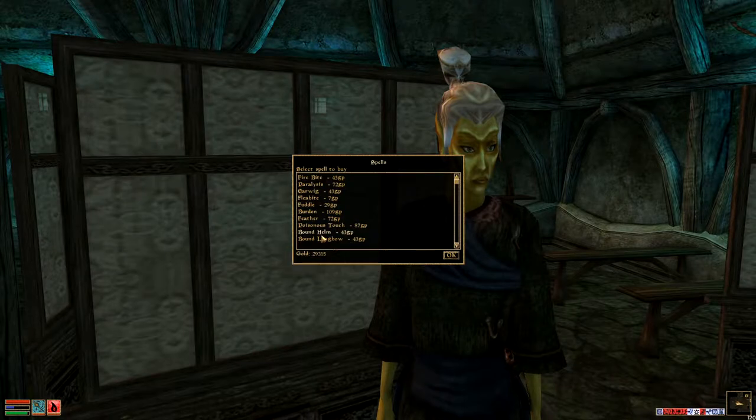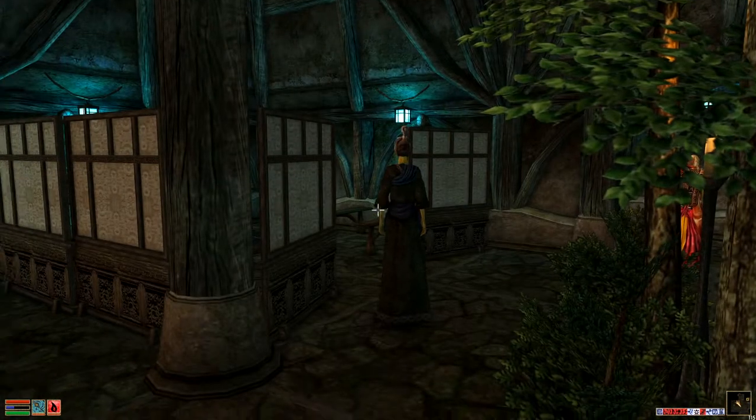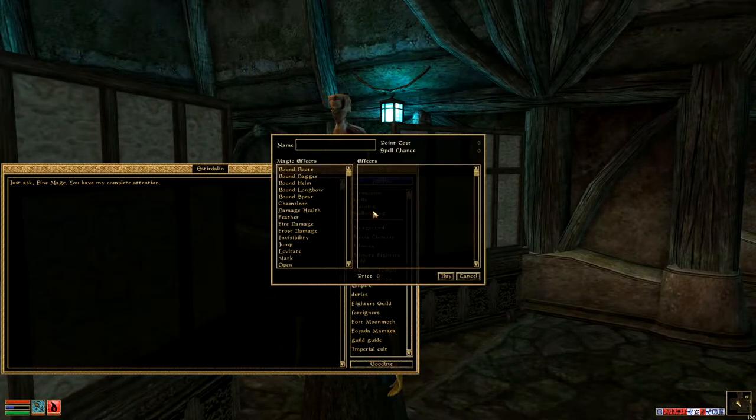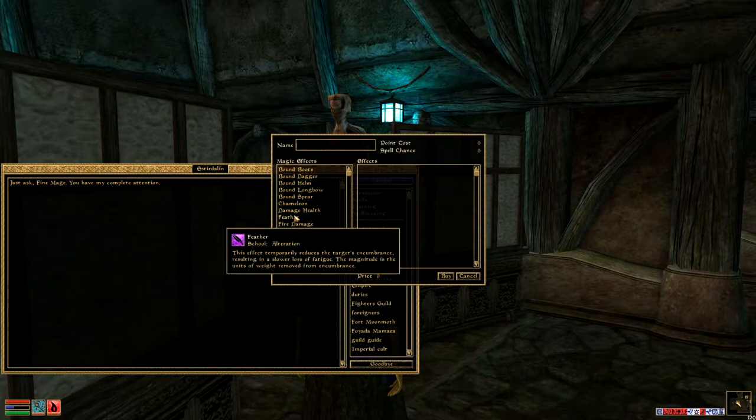These are going to be a good example too. You've got some Bound Boots, Bound Helmets, and a Bound Longbow. So anyways, once you get yourself a pretty decent collection of spells that you might want to use, what you're going to do is find a Spell Maker and just start making some spells.